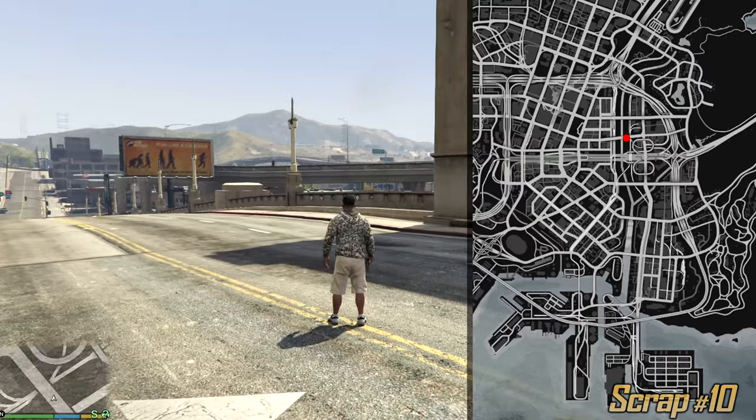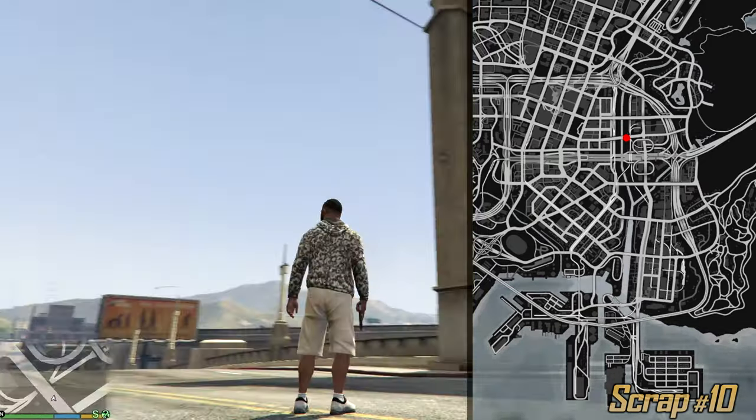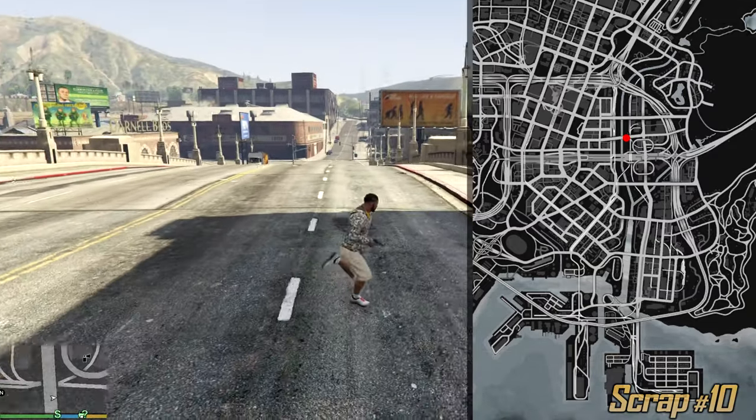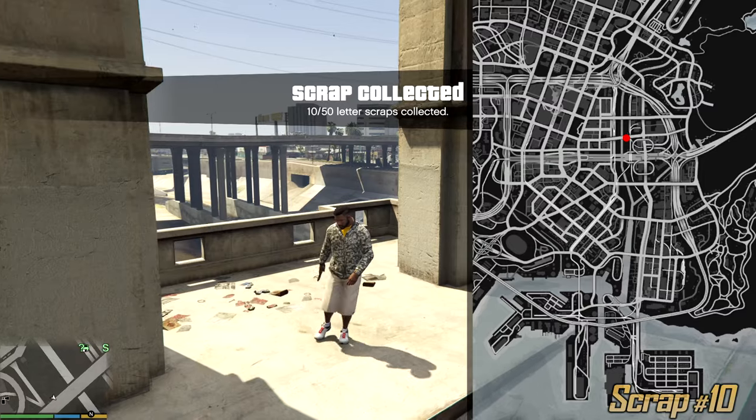Right next to Pen Spray, which is in this direction, we have a huge bridge with two arcs. Underneath the right one facing this way we can find the next letter scrap on the ground. This is number 10.